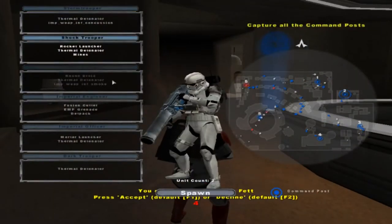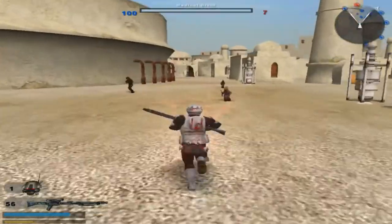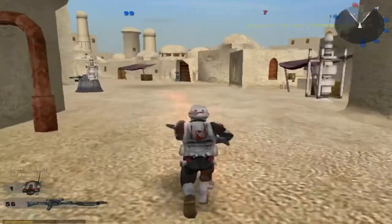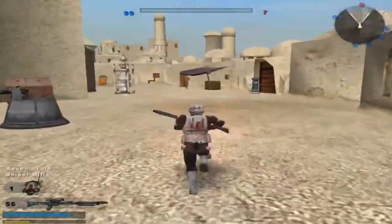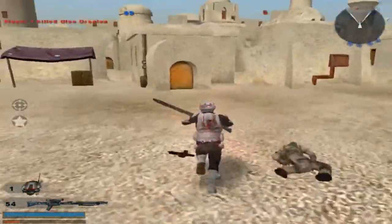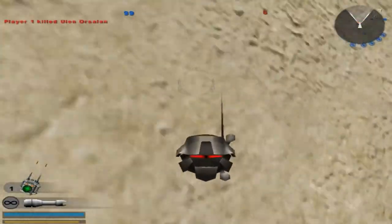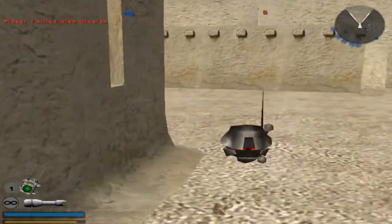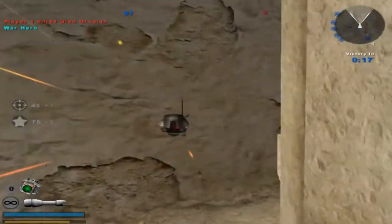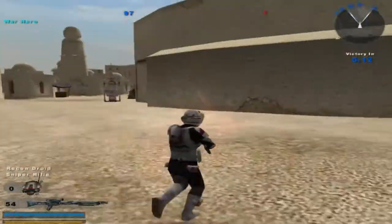We've captured a command post. Sniper time — hostile reinforcement count is diminishing, time to go sniper. They're all probably over there somewhere. 99 versus 7. The enemy is losing reinforcements. A command post is under Imperial control. The enemy is losing reinforcements. That's how that thing works — that's good to know, actually.